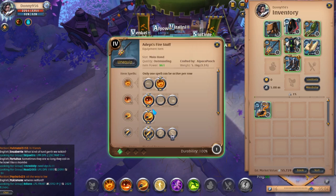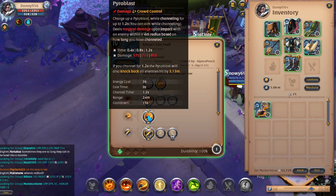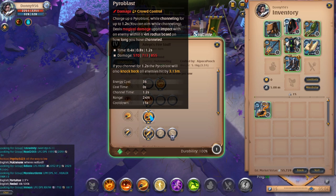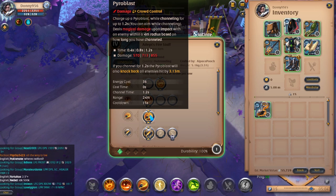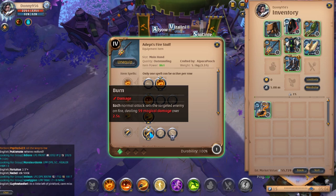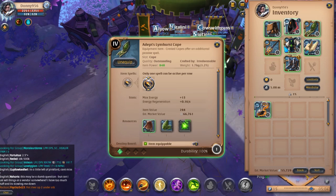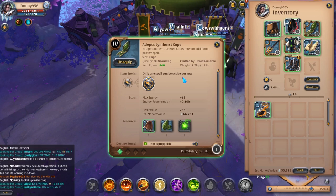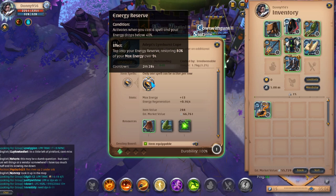Your E is Pyro Blast. You are able to charge this ability up and the longer you charge it, the harder it will hit. Not only will this do a high amount of damage, it will also knock back all enemies hit by it. Your passive will be Burn, which leaves a dot that deals damage over 2.5 seconds. If you feel like you are having energy issues, opt into Energetic, as your abilities can become a bit energy heavy. I recommend taking a Limhurst Cape for Energy Reserve, which will restore 80% of your max energy for 9 seconds.